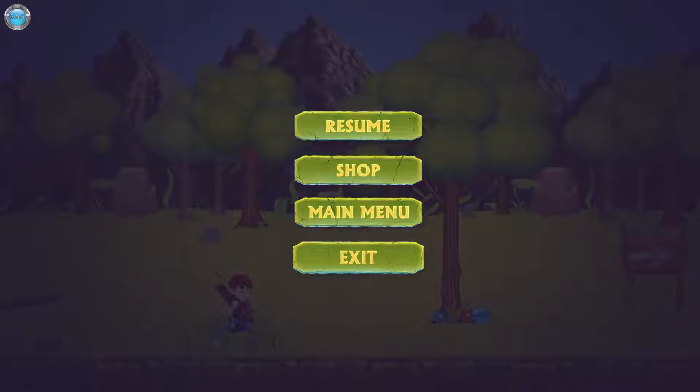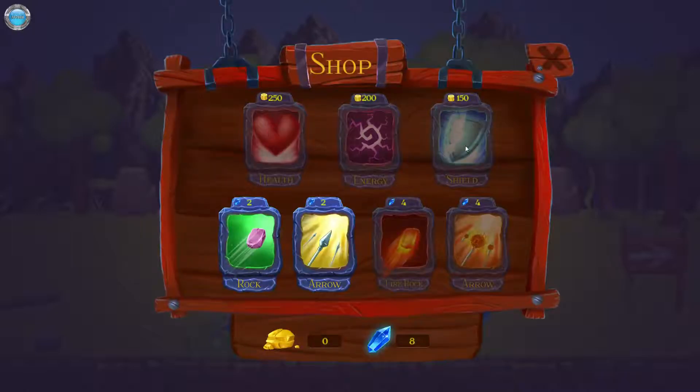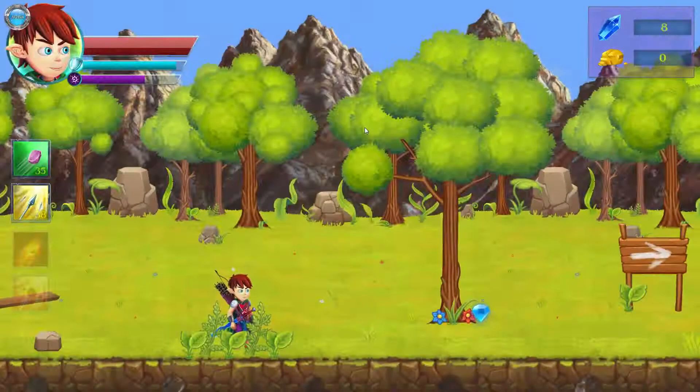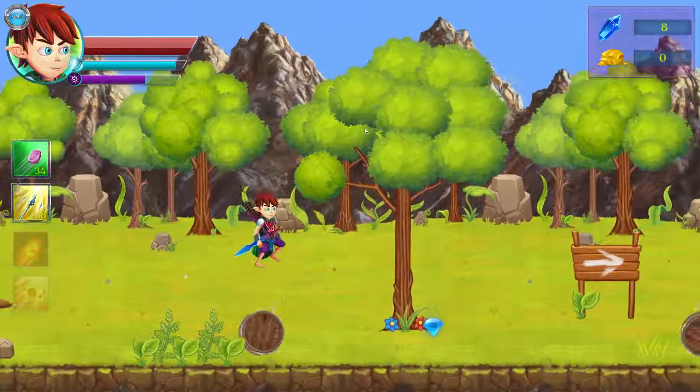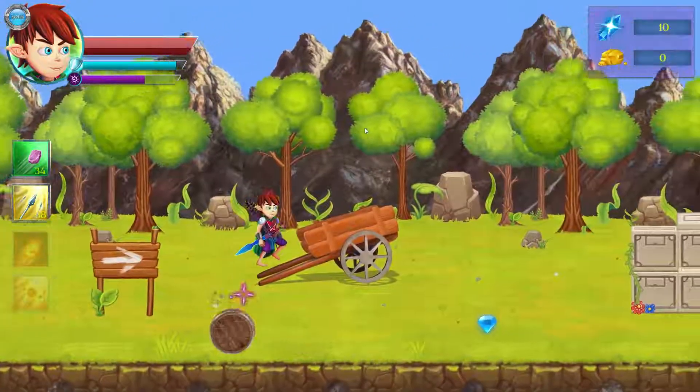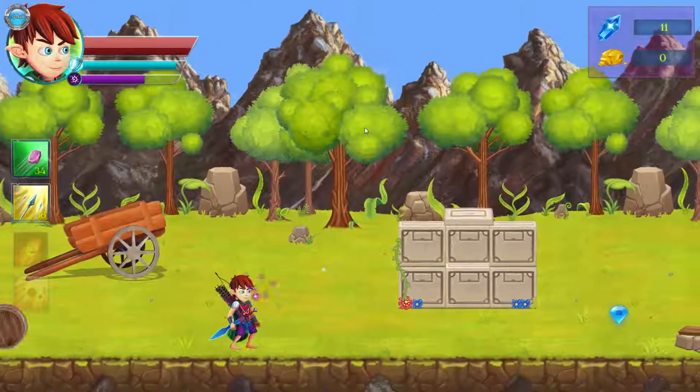There's an ace shop where we buy. We buy shield, we buy health, arrows and stones so we can throw stuff. Throwing stone, right? Yeah. But we need coins, and I don't remember this before.